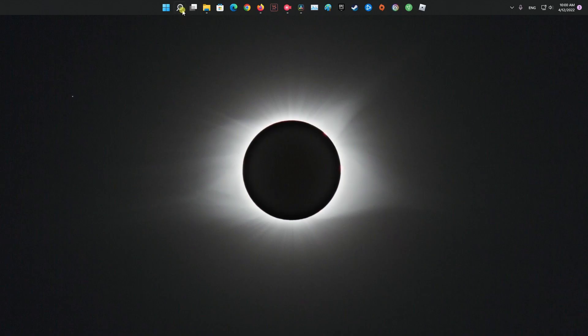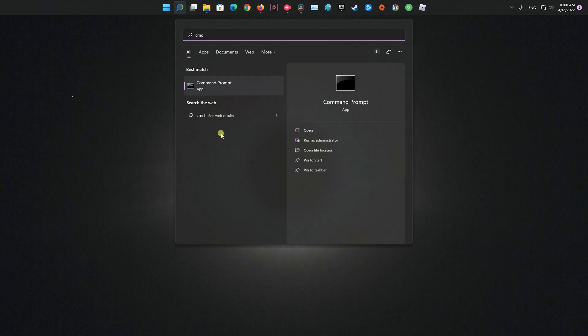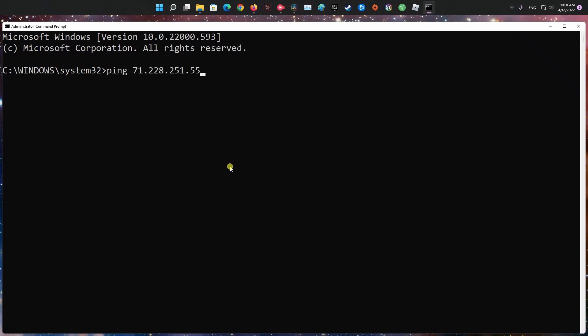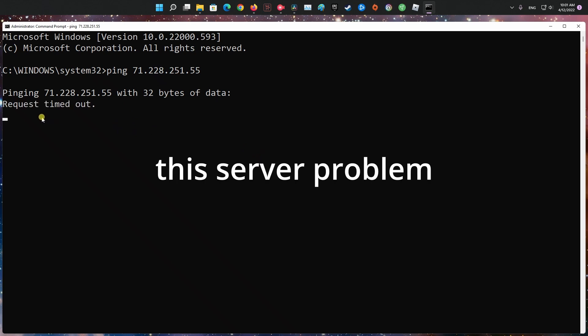Method 5: Check for Server Problem. Open the Command Prompt in Administrator mode. In the space provided, type ping followed by the IP address of the server and press the Enter key. If you see the message request timed out, then it points out you can't connect with the server. In this case, you'd better contact the server administrator for help.